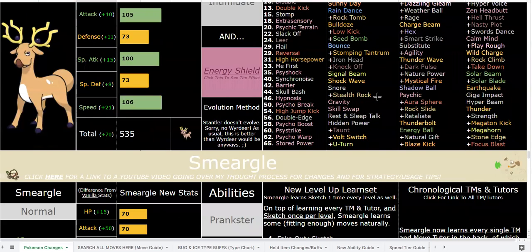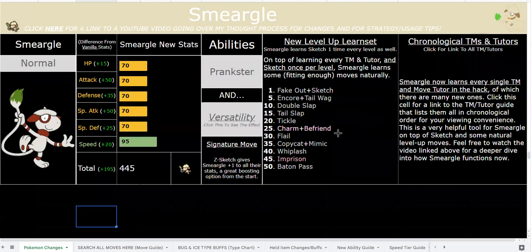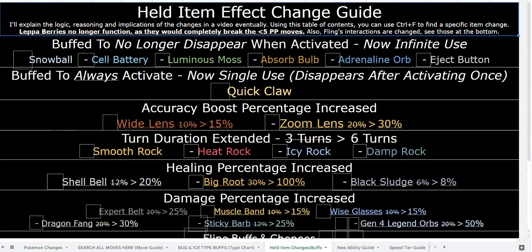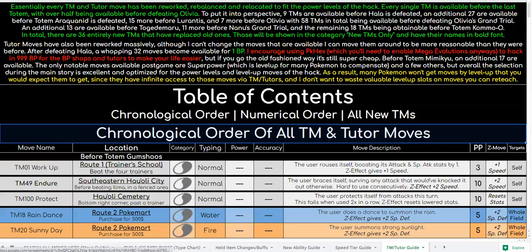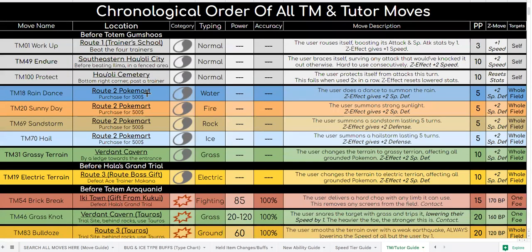In this hack, normally I list out all the moves as you can see here, but obviously there's no room for me to list out all 170 TMs and tutors. If you click the cell, you can jump straight to the TM guide, which is also on this sheet, and you can see all of these moves. Smeargle gets every single one of these moves.